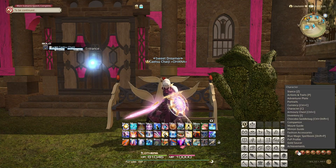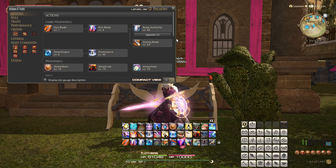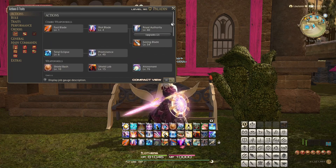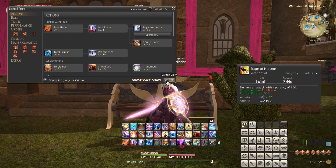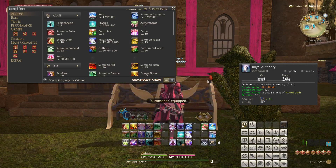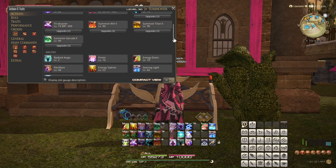And finally, you may already have seen this feature added in 6.2 as well, but open your actions and traits menu. In the bottom right, you can toggle to a more detailed view. This visualizes all the specific combos your job's actions fit in, and also stacks actions that upgrade into each other on top of each other to avoid confusion. How would you be supposed to know that Rage of Halone upgrades to Royal Authority of all things? Personally, I like to use the more compact view when placing actions, but this detailed look is helpful for getting an overview of your job, so just remember that it is there.